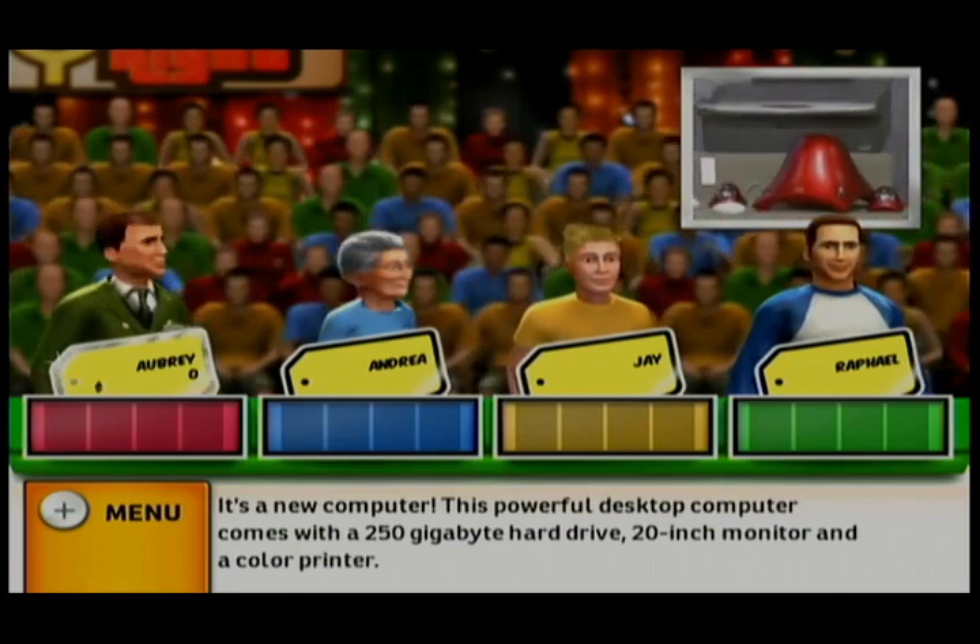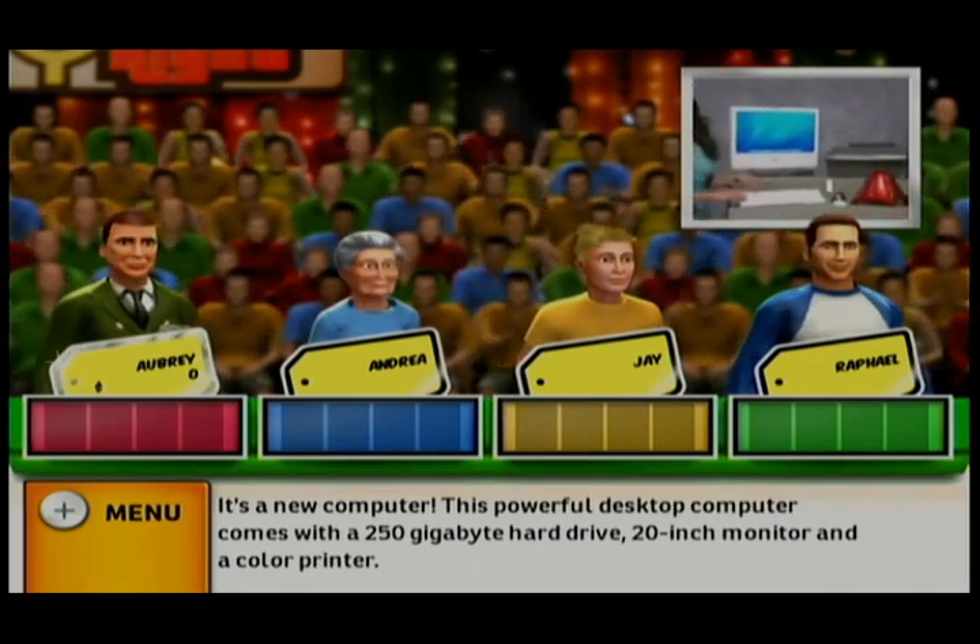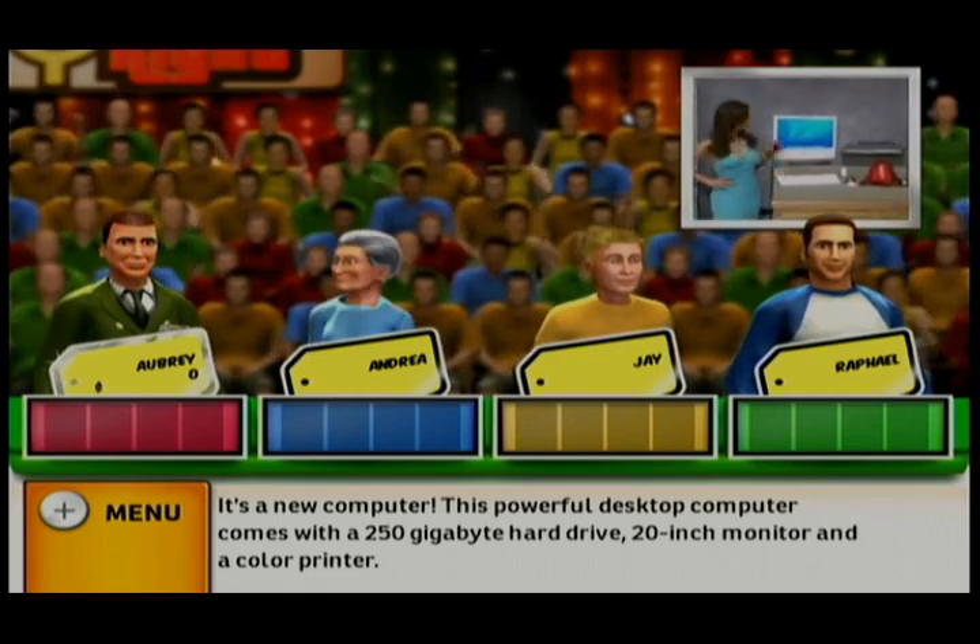This powerful desktop computer comes with a 250-gigabyte hard drive, 20-inch monitor, and a color printer. Let's start the bidding.